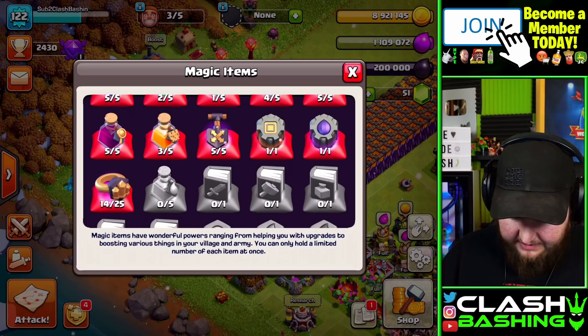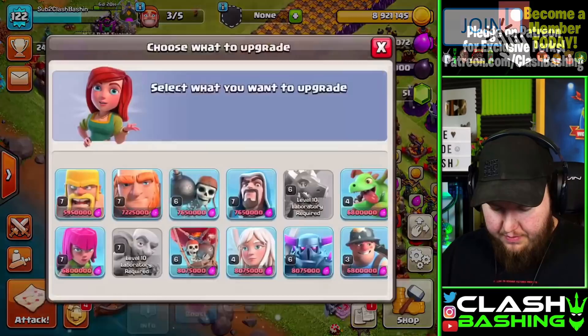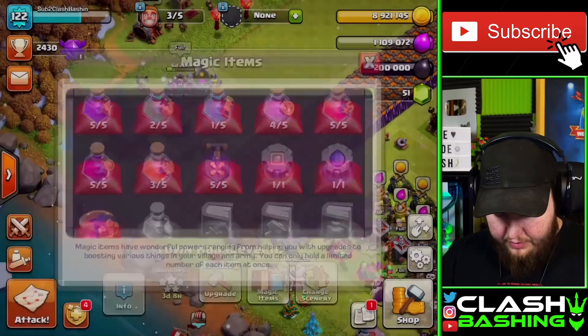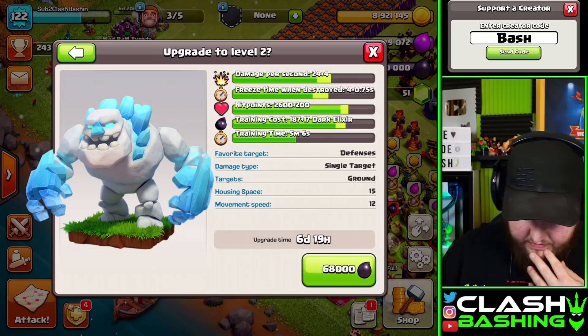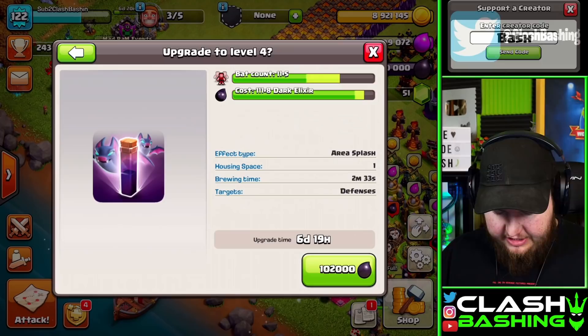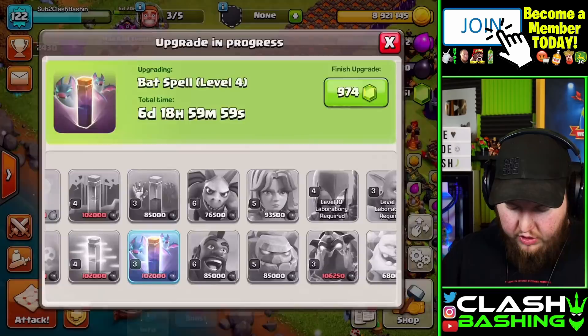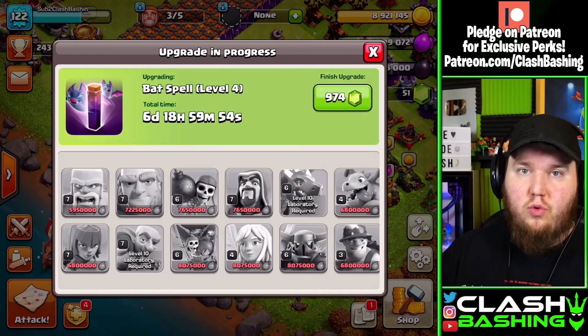We can get something else going in the laboratory. We could get a hero upgrade going — do we have a book of heroes? No, we don't, and since I have that 5v5 Friday I don't want to be without a hero. It's a tough call. I think no matter what we're going to be using power potions initially, so let's go ahead and get that bat spell up — we get 45 more bats at the newer bat level.